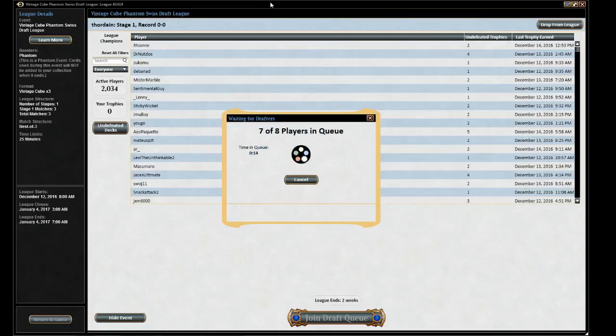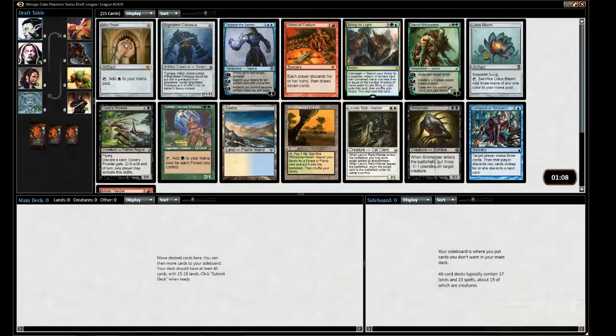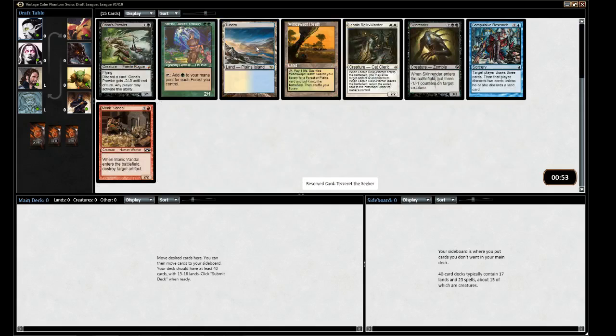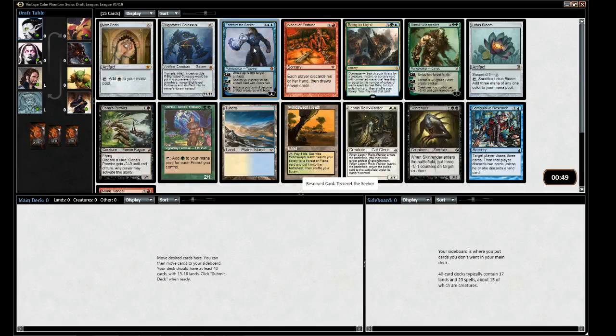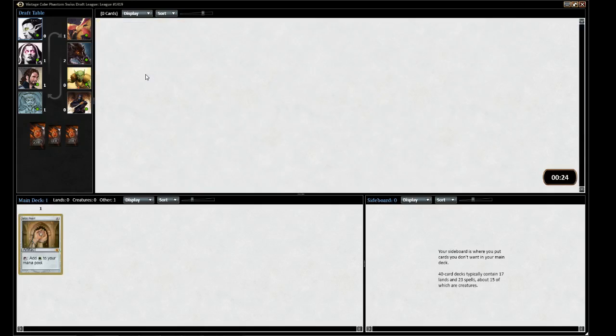Hey everybody, Zaz here. This is the Vintage Cube. We have some fun cards to start: there's a Mox Pearl, Llanowar Elves with Rofellas which is fantastic, Blightsteel is great, Garruk is great, Tezzeret is great. The standard play is: if you see a Mox, you take a Mox. I'm a huge fan of Rofellas — he's definitely better in the Legacy Cube than the Vintage Cube, but you can't just not take a Mox. It's too good.